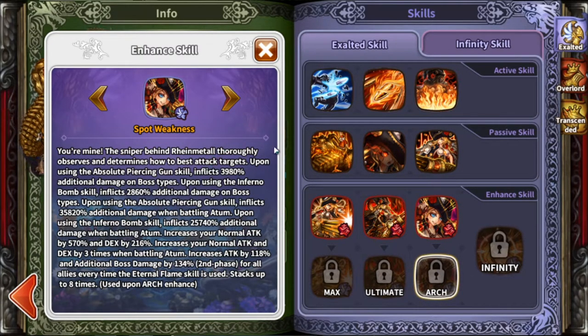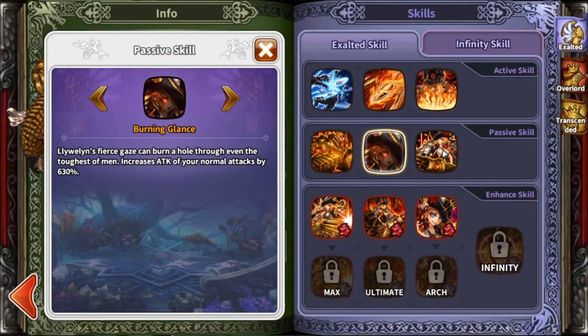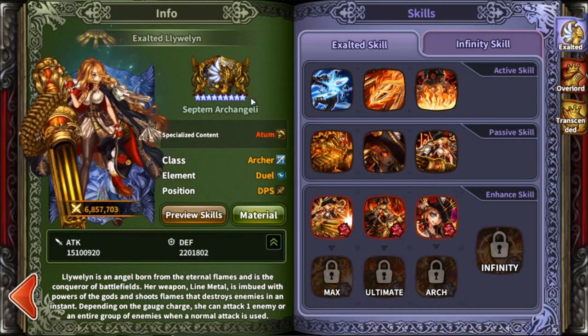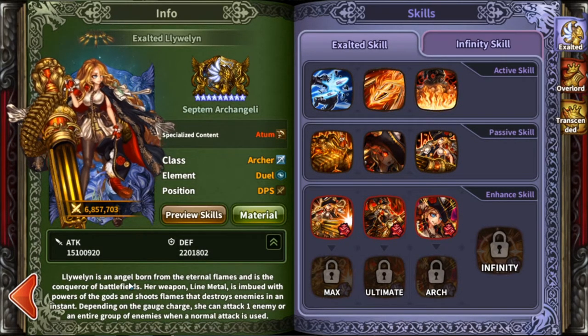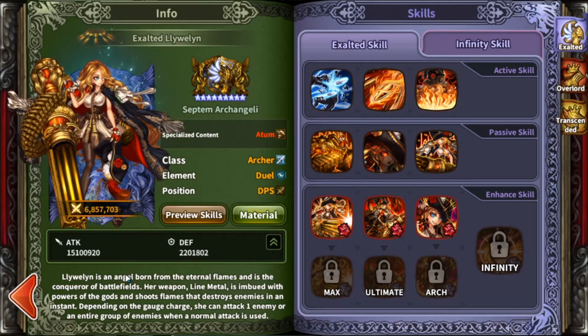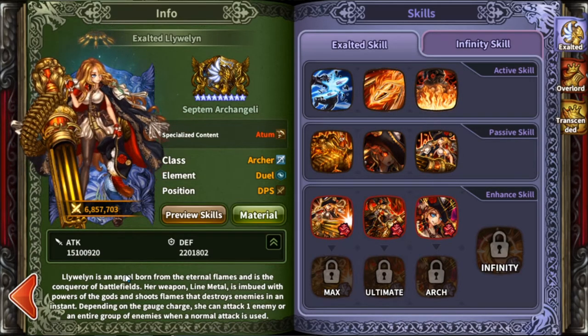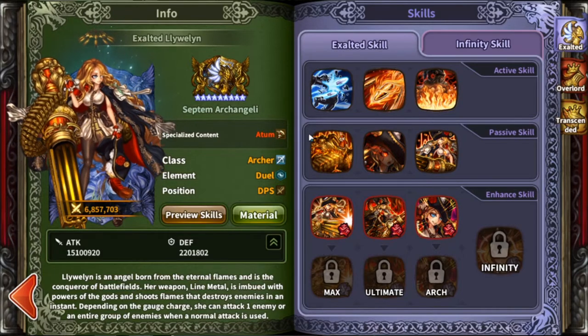You guys might be thinking she's really underwhelming just because her normal passives are kind of 'meh,' but she's one of those units that scales really hard the longer the fight is. If it's a quick fight, I wouldn't really recommend bringing her because there are better choices. But long term, she is just amazing. So let's get into her skills.